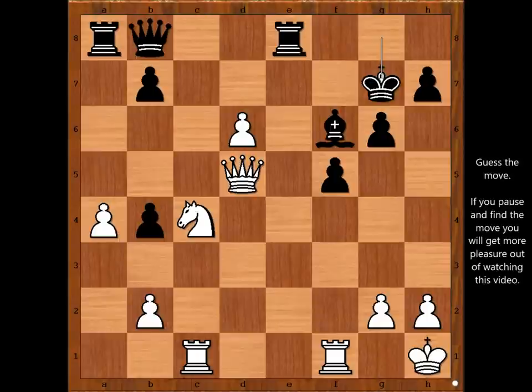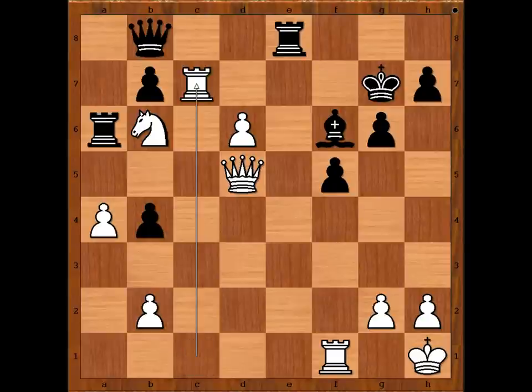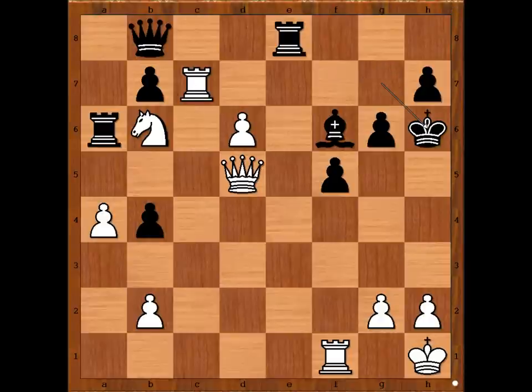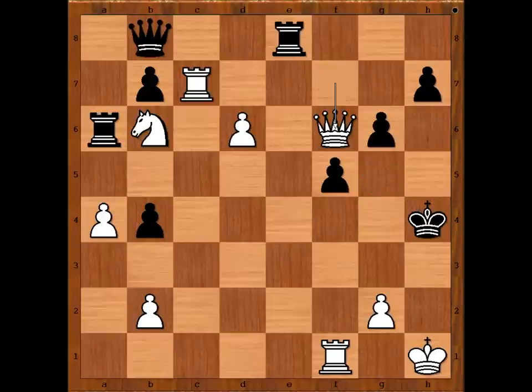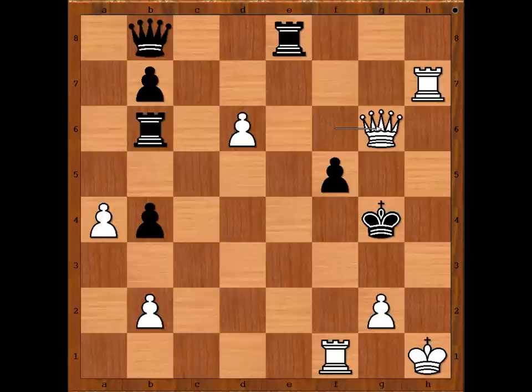White played the move and black resigned. The move is knight to b6, attacking the rook and threatening rook to c7 check. Let's say black wants to save the rook and plays rook to a6. Rook to c7 check: if king goes to h8, then queen to f7 is winning. And if king goes to h6, queen to f7 will double-threat — queen takes on h7 and queen takes bishop. If king goes to g5: h4, king takes on h4, queen takes on f6 check, king to g4, rook takes on h7 — black is lost. He may as well capture the knight, and then there is checkmate in one: queen takes on g6.